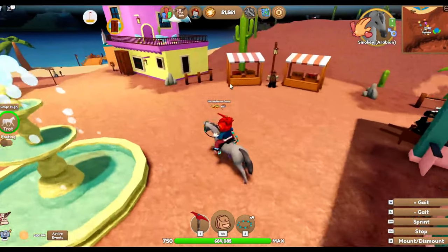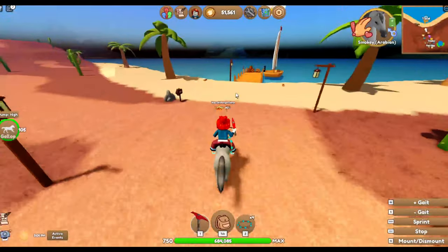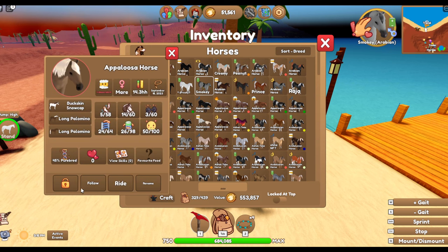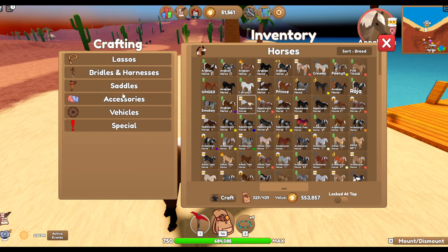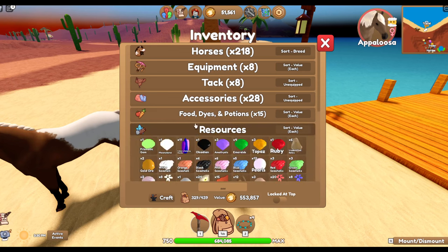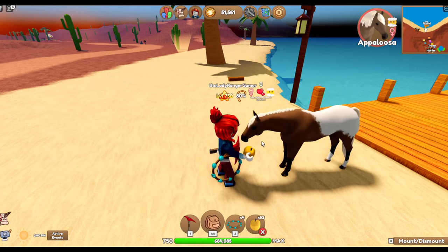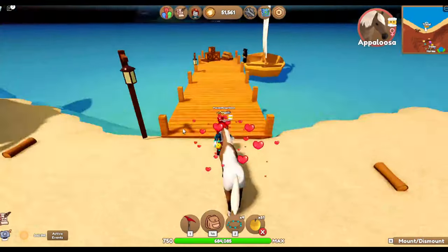I'm going to leave the island and hope it sorts itself out. Let's go and breed another cross coat. Before we get there, let's grab out Lady Ranger. This is the one I wanted. Let's get some apples - food, there we go. We'll just get her bond level up. Sorted.